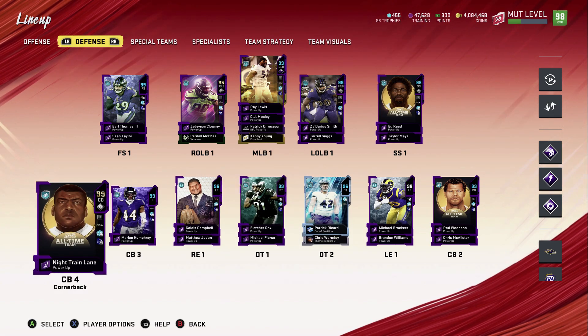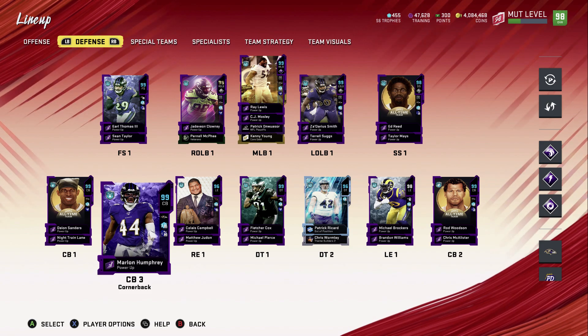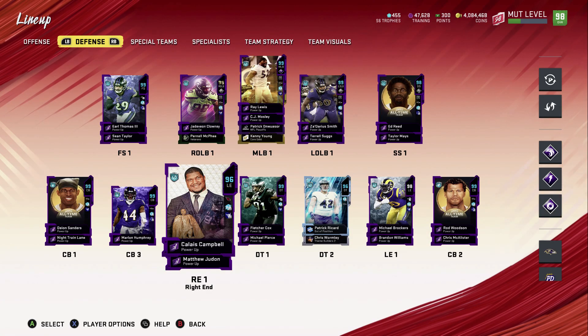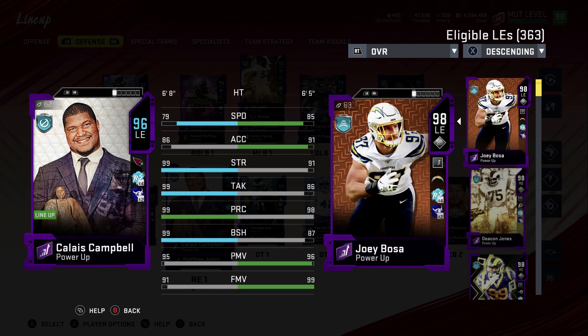We have Deion Sanders and Night Train Lane — he rocks any team chemistry. Marlon Humphrey, we moved him up to cornerback three. Calais Campbell is a new Raven. I hope they update his team chemistry — the dev said they're not going to update team chemistries unless players are on the free agent promo, which was a bummer. But he did say on future cards they'll probably put him with his new team.